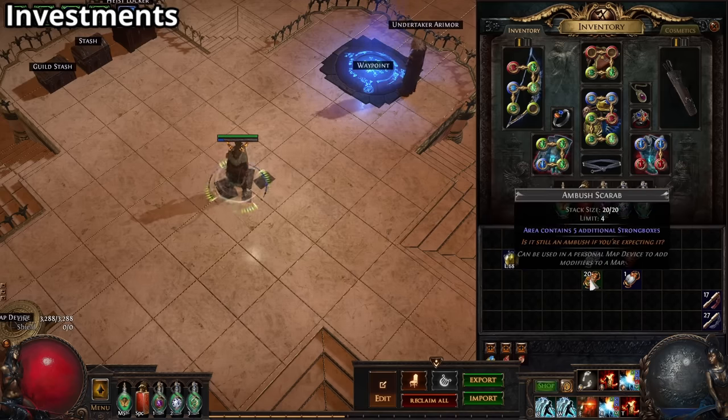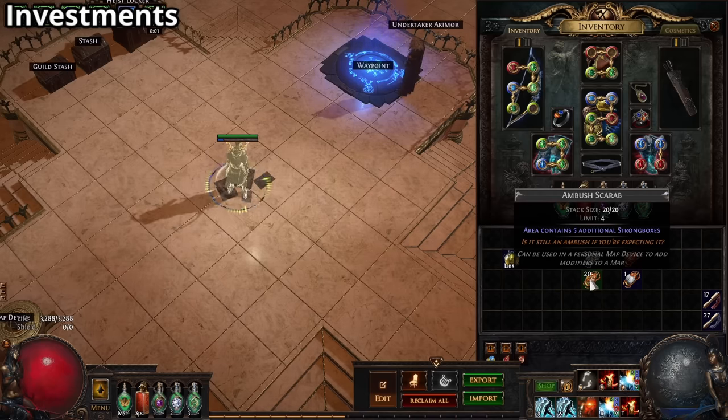The second and most important scarab is the ambush scarab containing five additional strongboxes. This is very important to get a lot more profit.